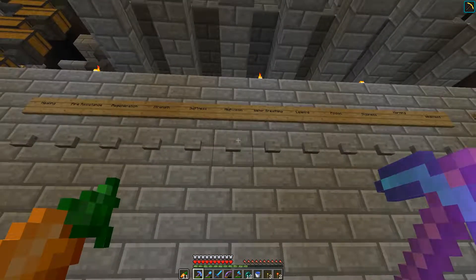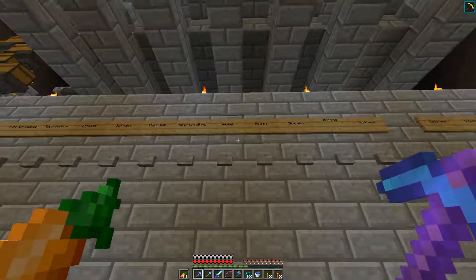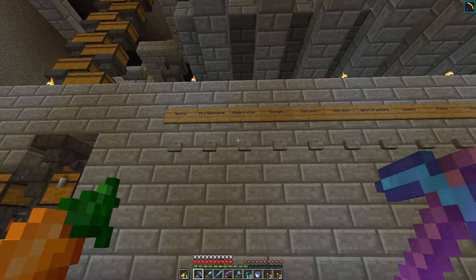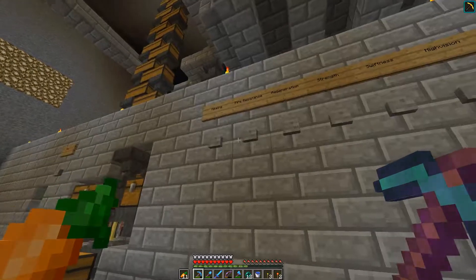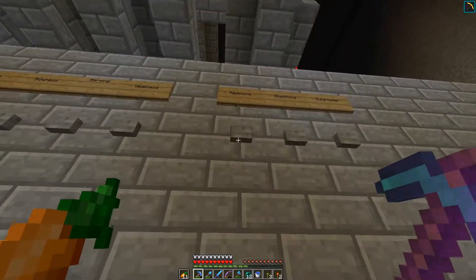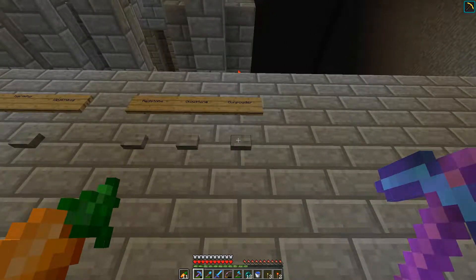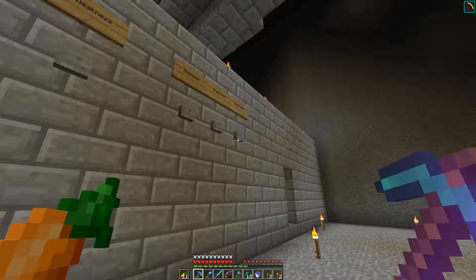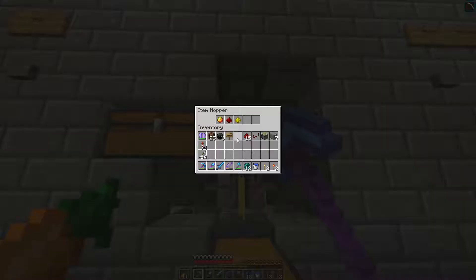Let's do something different. We don't have any rabbit's foot, so we can't do leaping. We'll do fire resistance — fire resistance extended — and we'll do splash. We've got that in there, and we've got all that in the correct order.